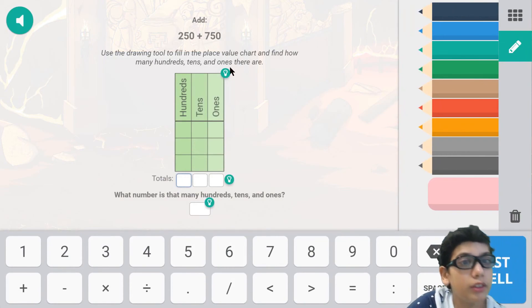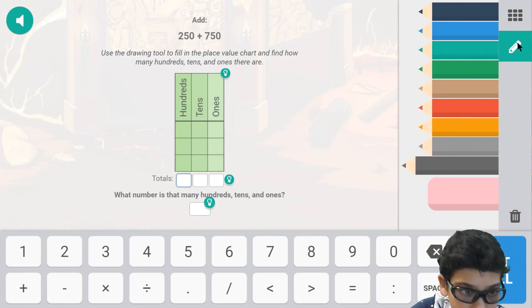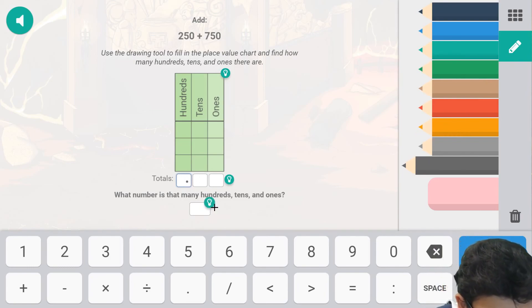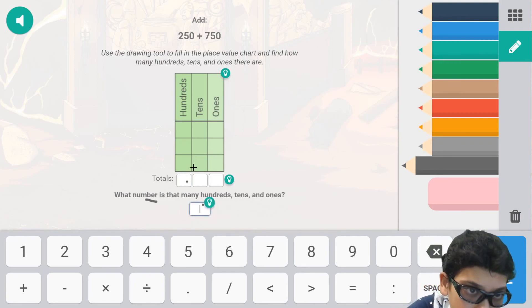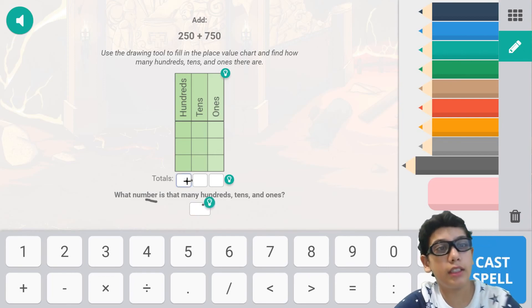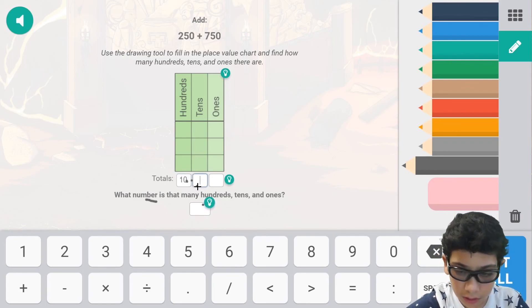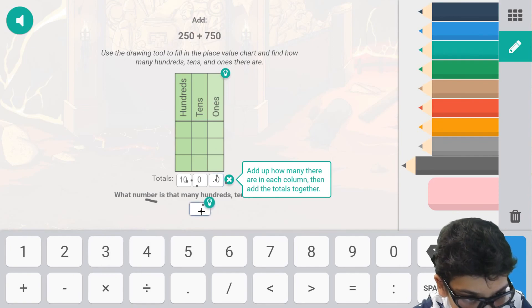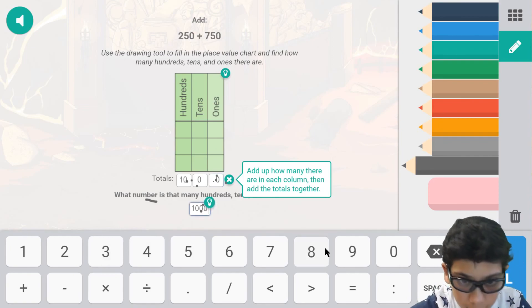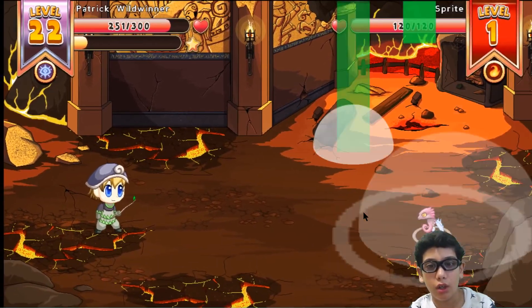Now use the drawing tool to fill in the spaces — but I don't need to do that because I know the answer. What number is that many hundreds? Total is one thousand zero zero — and here it's one, two, three, four — the answer is one thousand. Wheeler correcto! Plummel does so much damage!